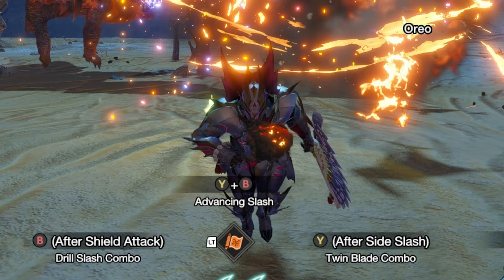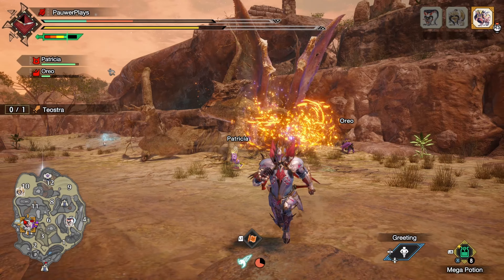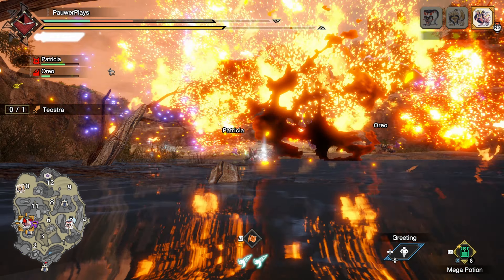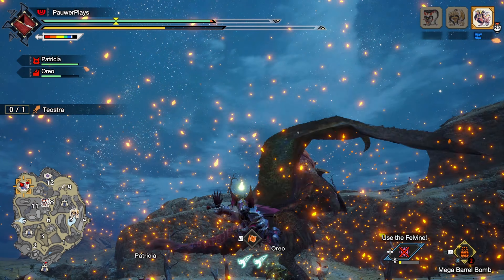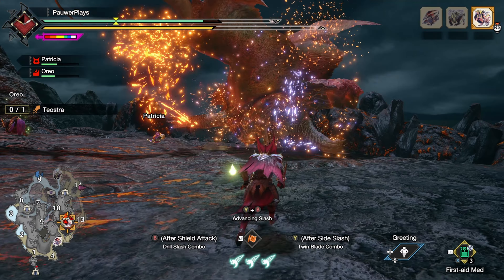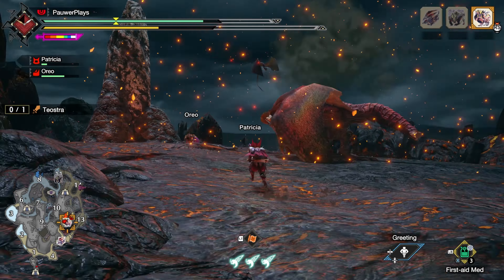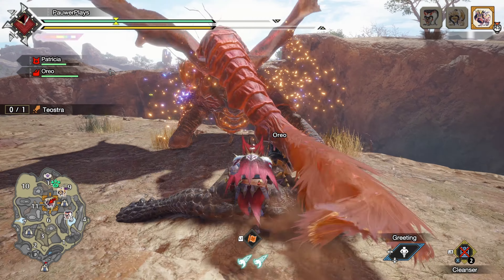Don't worry, because getting rid of blast blight is easy — you only need to roll a few times to get it off your armor. For Teostra's special one-hit killing attack, Teostra will fly up in the air, charge up, and cause a devastating supernova. In mainline games, we would flash Teostra out of this attack, but we don't have flashes in Monster Hunter Now. So our only option will be to run for our lives and get as far back as we can. Teostra will definitely use this attack when transitioning to its second phase.